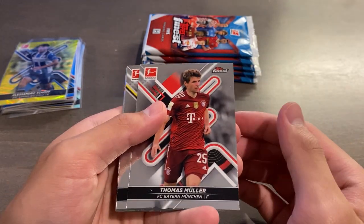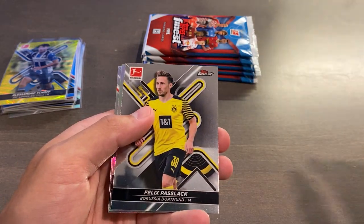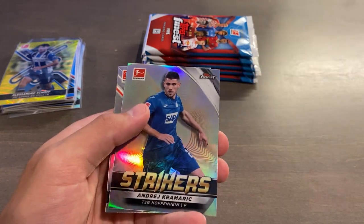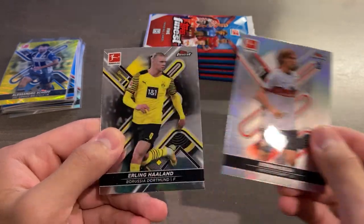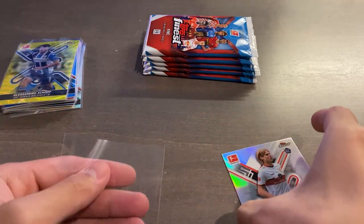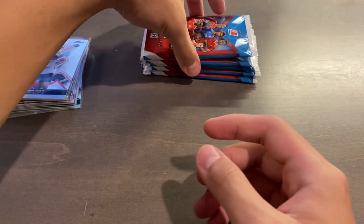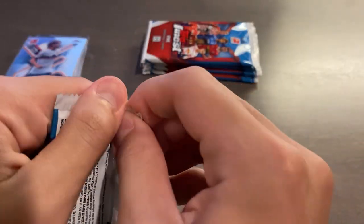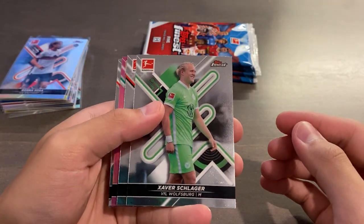So you can complete a massive, massive rainbow, with the lower numbered parallels not having the wave variations. We had Muller, Passlock, Kramaric, Finest Strikers, and Berna Sosa rookie refractor, and Erling Haaland base to finish that off. The Erling Haaland base superfractor has already been pulled — it was like a day or two into release — so one of the main chase cards already got pulled, but there are still plenty of superfractor autos out there.